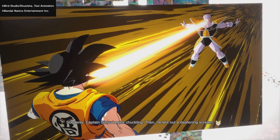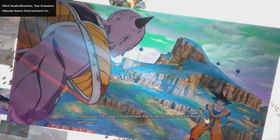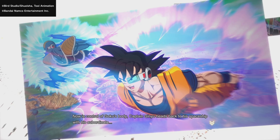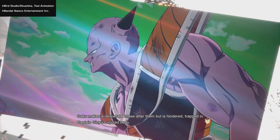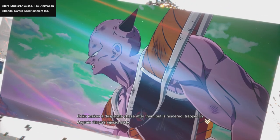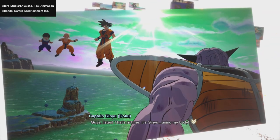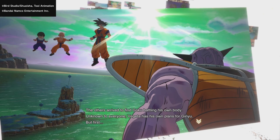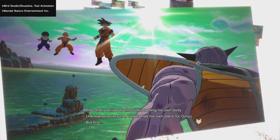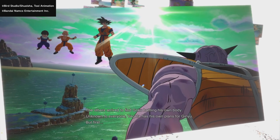Suddenly Captain Ginyu begins chuckling and lets out a scream, triggering his body-change technique to switch bodies with Goku. Now in control of Goku's body, Captain Ginyu heads to his spaceship. Goku makes a desperate chase after them but is hindered, trapped in Captain Ginyu's injured body. The others arrive to find Goku battling his own body, and Vegeta has his own plans.